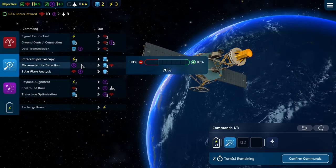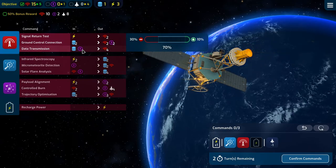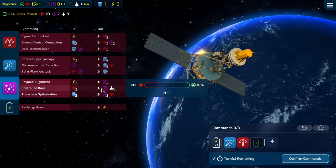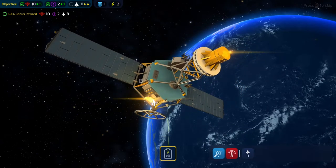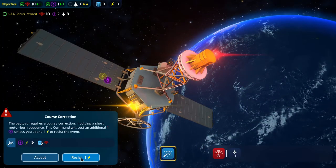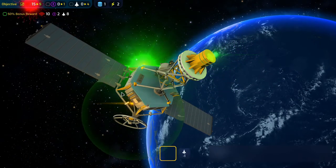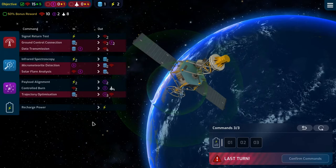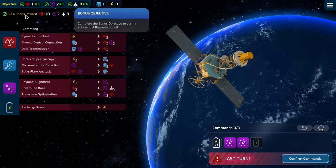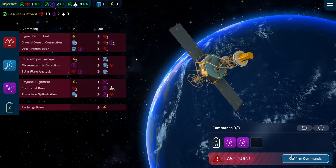We can do a micrometeorite and a data transmission — that takes us to where we need to be. Then we can do our two controlled burns next time without worrying about anything. We'll resist that. Then we can do our two controlled burns and recharge our battery — that takes us to everything we need for our 50% bonus reward.